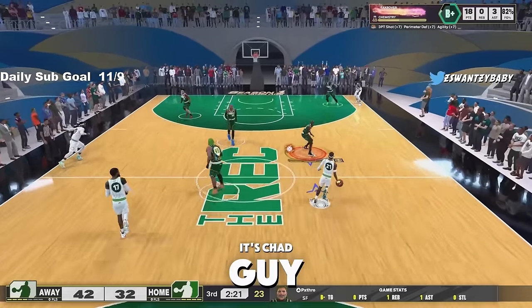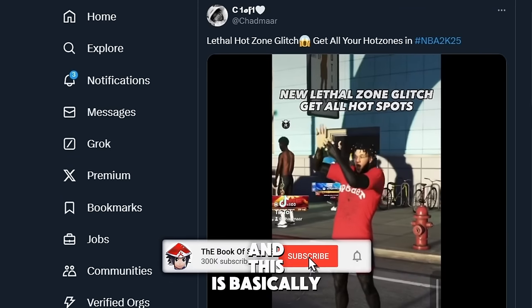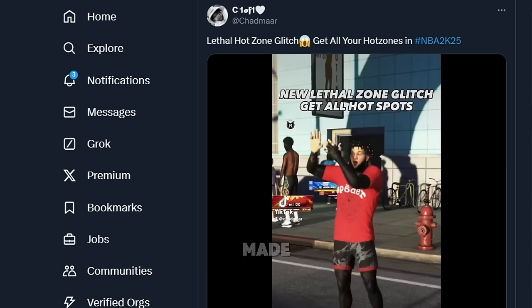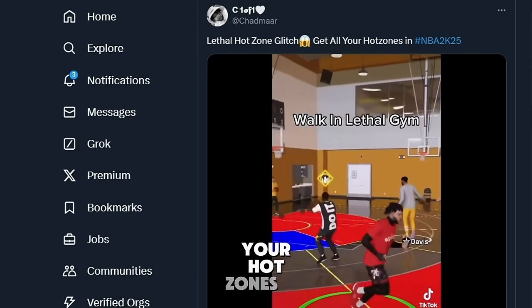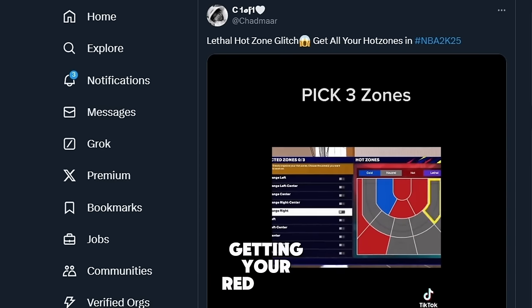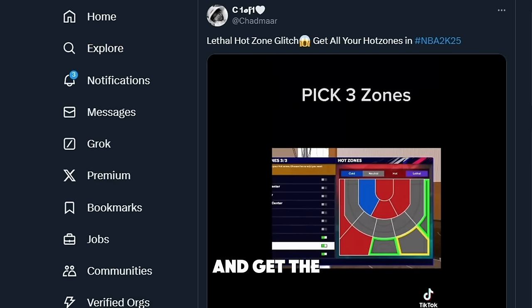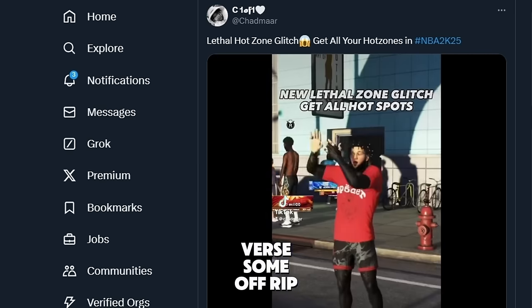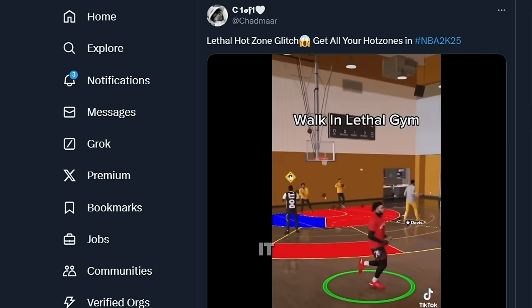This guy posted a tutorial on the hot zone glitch. They made it easier so you probably don't need to do it. There's another finesse glitch: if you don't get your hot zones and you go to lethal even without getting your red spots — if you go get the hot spots and just shoot, he will shoot worse.